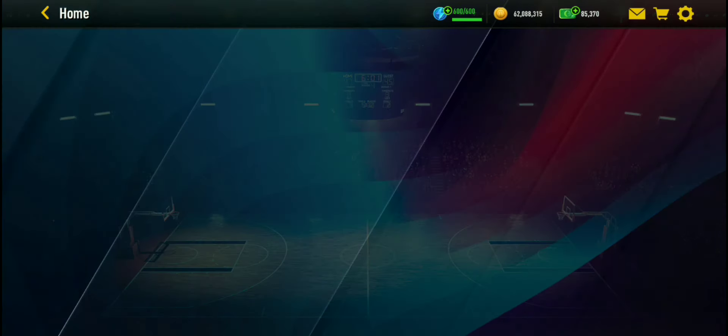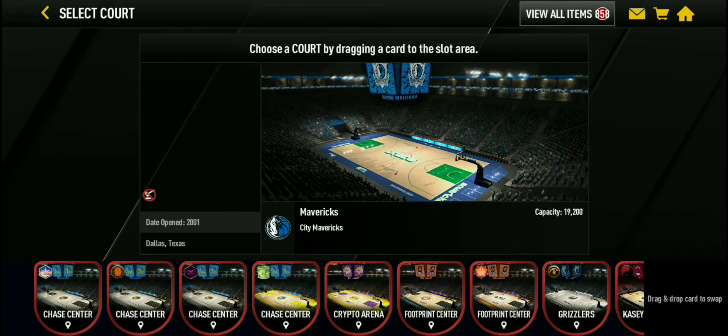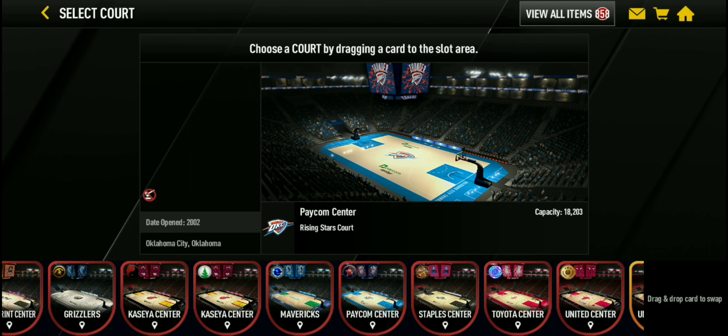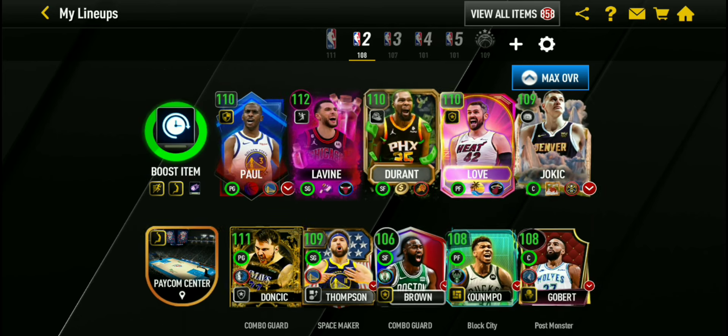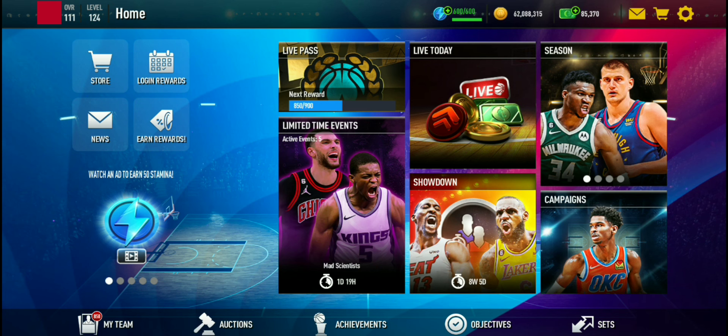We have placed Luka Doncic on our team now. We are 111 overall now, which is good. Without Brunson — who had the GOAT boost — we put Luka instead. I don't know if Brunson would be better, but he had a great boost even though he's a lower overall. I will probably not be able to get monthly master De'Aaron Fox, which is sad, but whatever. Luka is 108 overall on that team, but on our team he is a 111 overall.